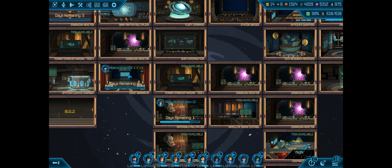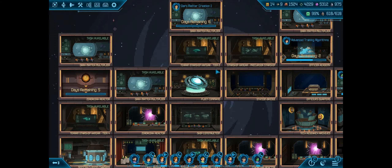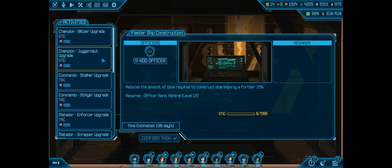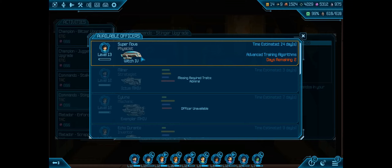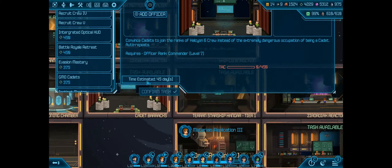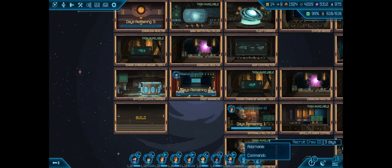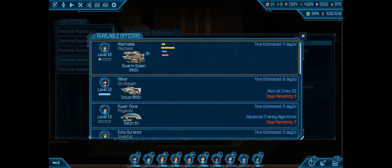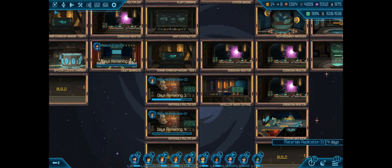It occurs to me that instead of doing that task, Milner could go over to the tier 5 hangar and begin working on the Commando upgrades — speed and evasion. But Supernova is the only level 13, so that can't happen. Back in here you go, Milner. Adorkable, you're the only one not doing anything, so let's toss you into this. Now everyone's doing work.